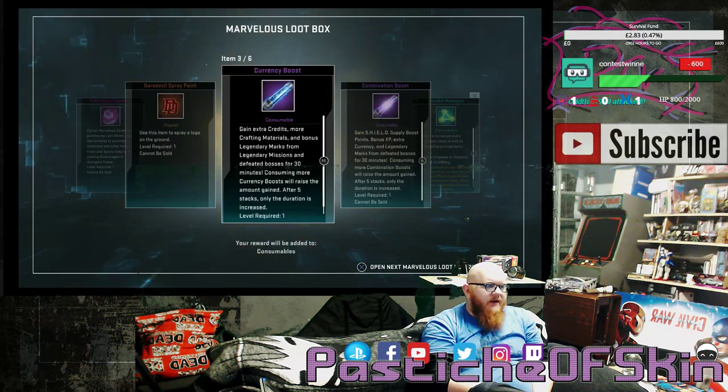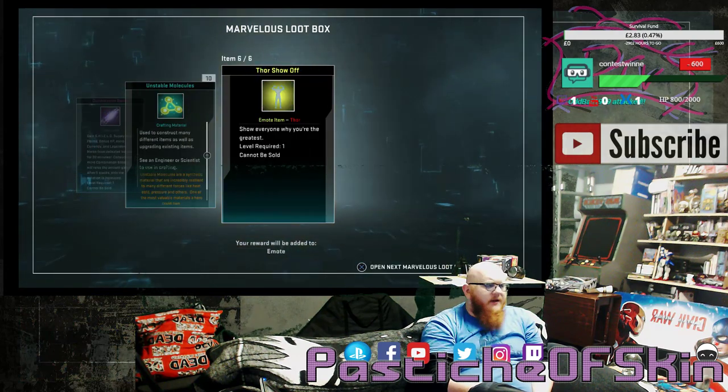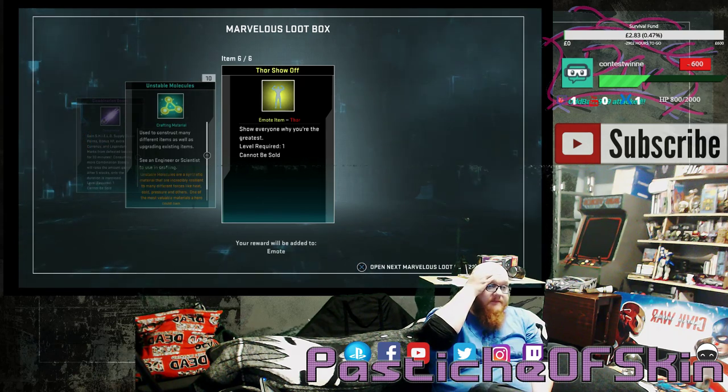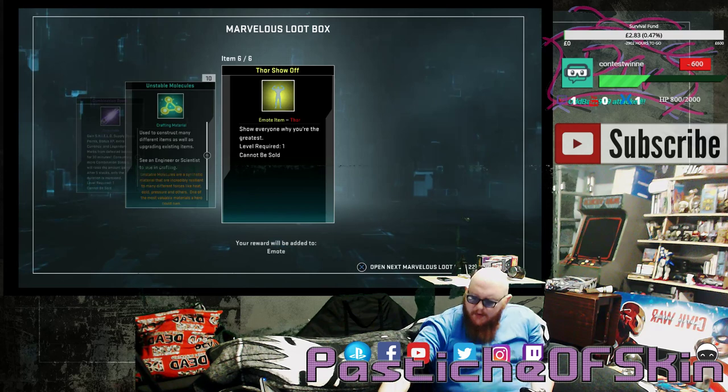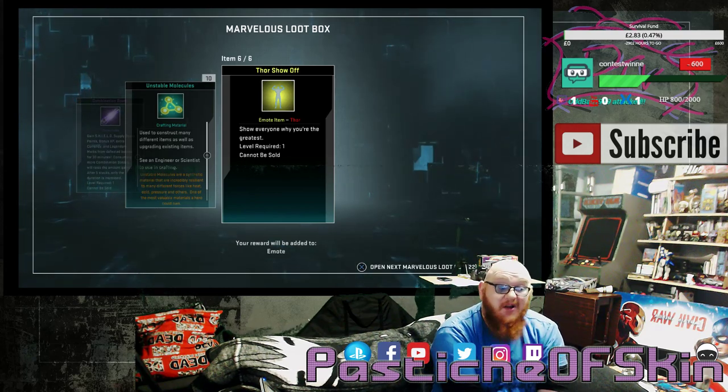Box 3: 4 Marvelous Essence, a Daredevil Spray Paint, a Currency Boost, a Combination Boost, 10 Unstable Molecules, and a Thor Show Off. Now this is starting to get worrisome, because there are so many emotes you could possibly get in this that I'm actually worried about the amount of emotes you're going to be getting instead of your costumes, and that's not good at all.